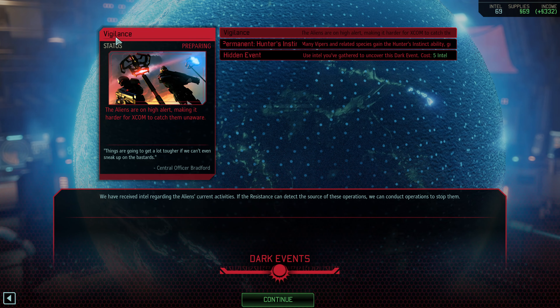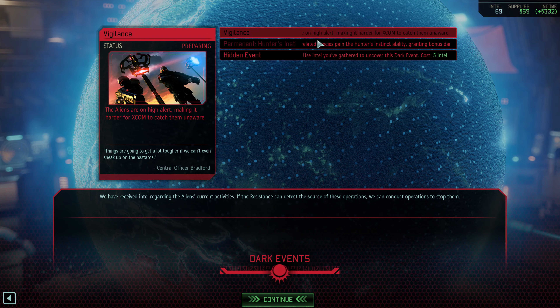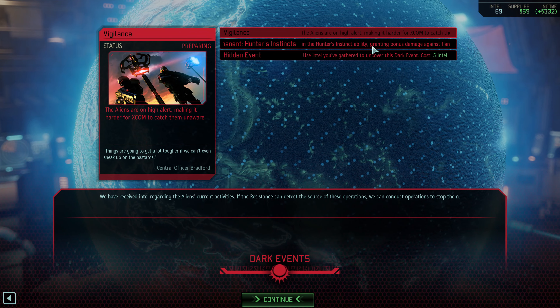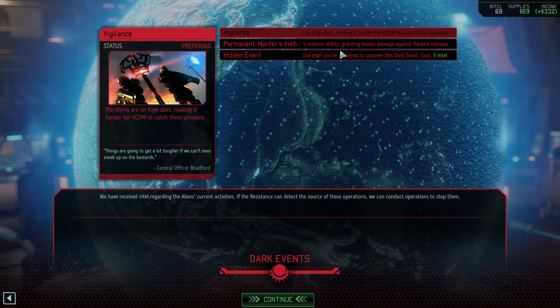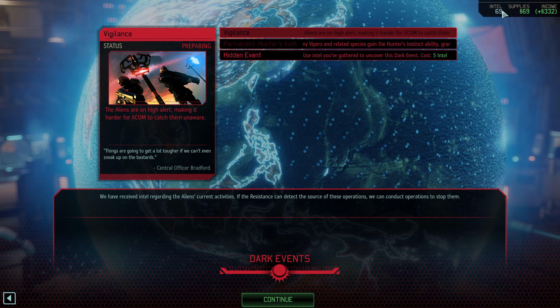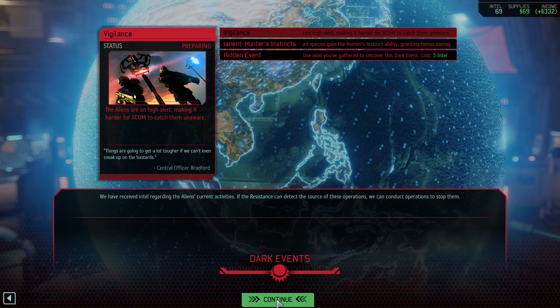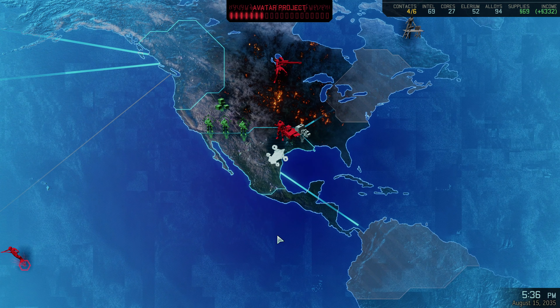I'm not going to spend even five Intel to find out what this other dark event is — I really need to expand, so I'm going to hoard the Intel I can and move on. 143 supplies — not a great amount, especially after subtracting the faceless penalty. But we won't have that penalty anymore. That's the good news. So let's go pick them up and build up our supplies.